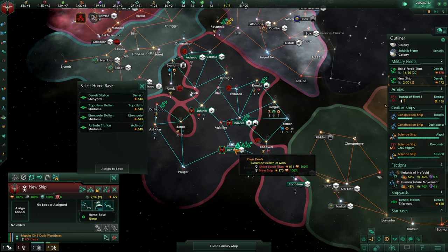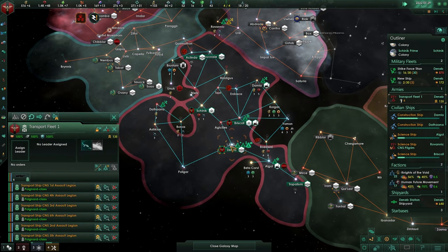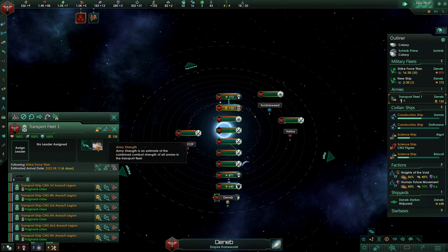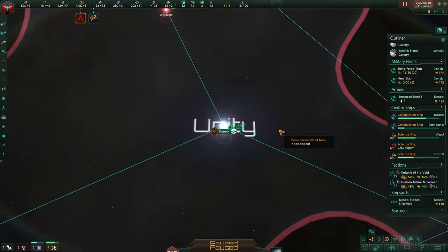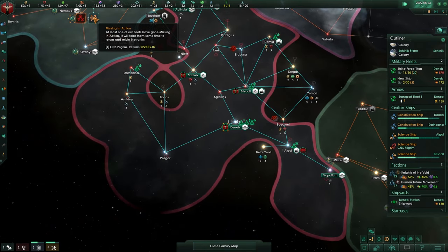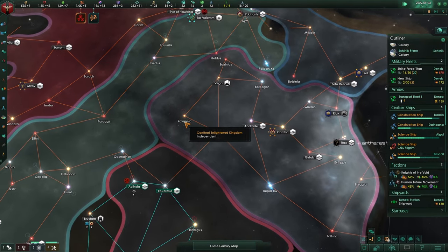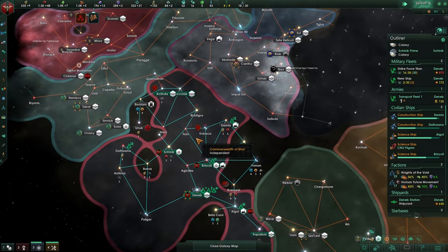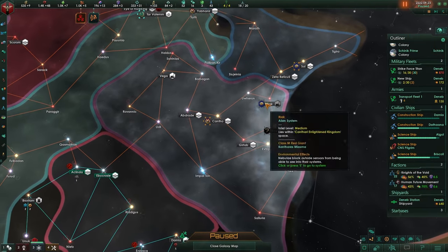Let's assign you to this home base and get you in there. You, my friends, are going to be following that fleet. You can actually return there and it will cost a tiny bit less - it was red, now it's green. Missing in action - it is this scientist that is now traveling back to our territory. It will pop back up.